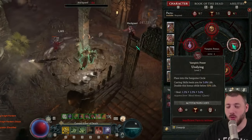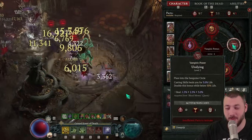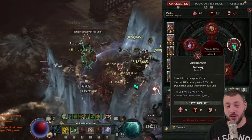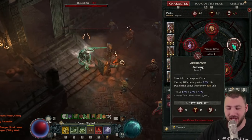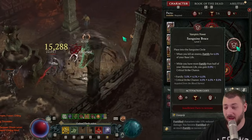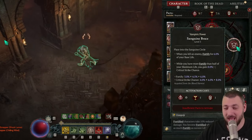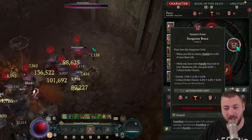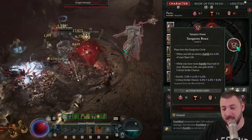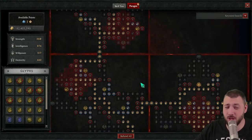For the final vampiric power there are two options to mix and match. Undying keeps you alive if vampire damage gets too high — in Blood Mist, auto Corpse Explosions and Tendrils cast while healing you automatically, and coming out you heal again. Alternatively, Sanguine Brace fortifies you continuously as you kill things, and when fortify exceeds half your maximum life you gain 8% critical strike chance. That free critical strike chance, combined with the barrier and damage reduction from fortify, is very compelling.